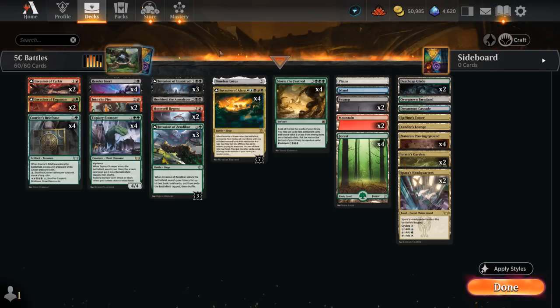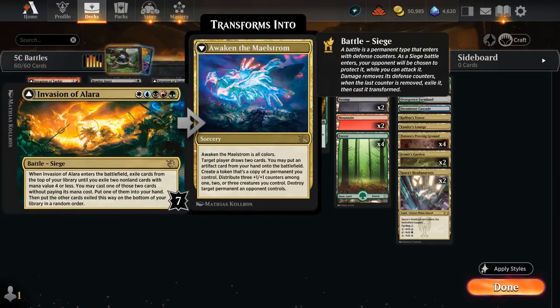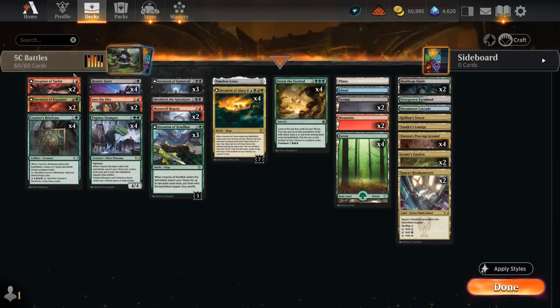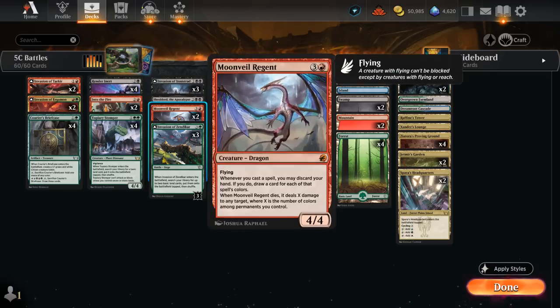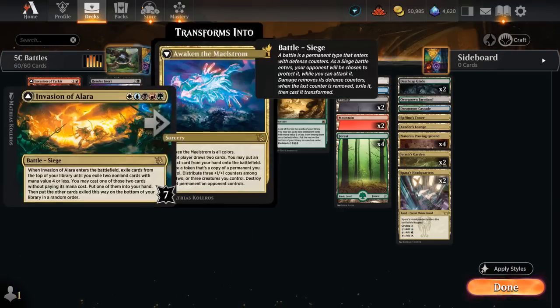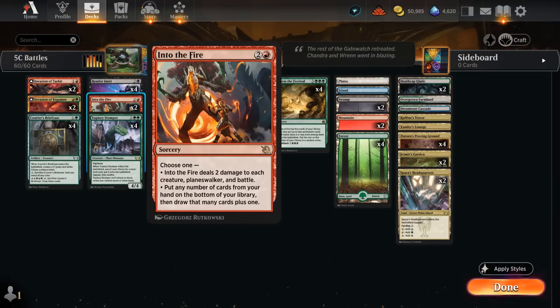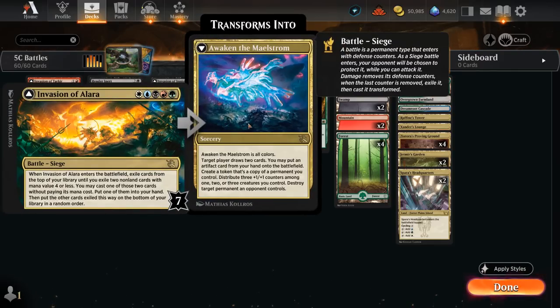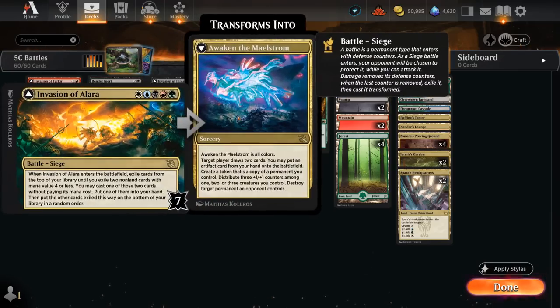To help us in our quest to transform our battles, one of my favorite inclusions is Render Inert — can remove up to five counters from target permanent and we get to draw a card. So this is a great way of transforming our battles as we can remove defense counters from them. By itself it's still not enough to transform our Invasion of Alara, since we'll still be left with two defense counters. But that's where Invasion of Tarkir can come in handy, dealing at least two damage to any target when it enters. Can also deal additional damage if we can reveal a dragon from our hand, and we are running Moonveil Regent. Can also use Into the Fire to deal two damage to each creature, planeswalker and battle — another way of transforming Invasion of Alara after removing five counters with Render Inert.